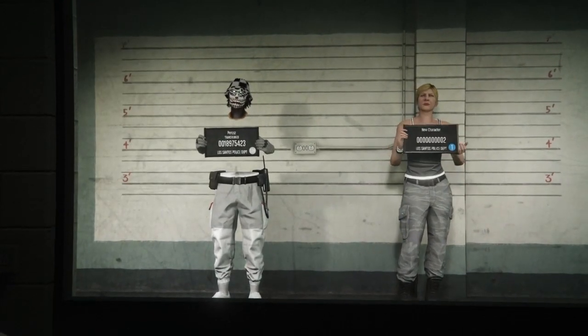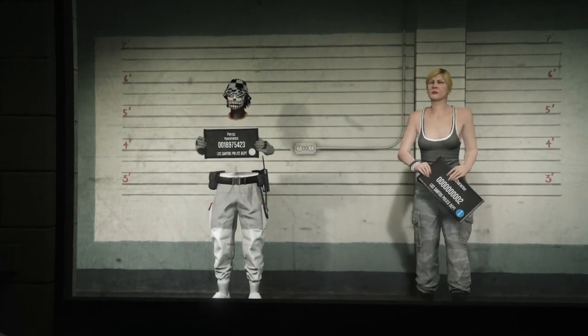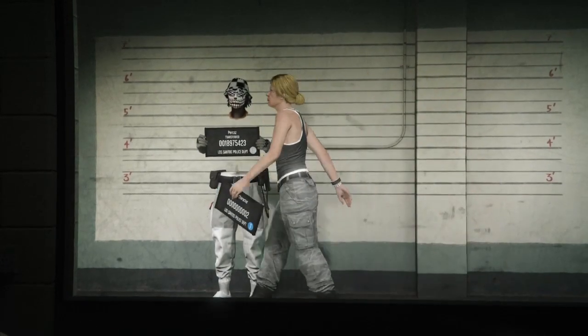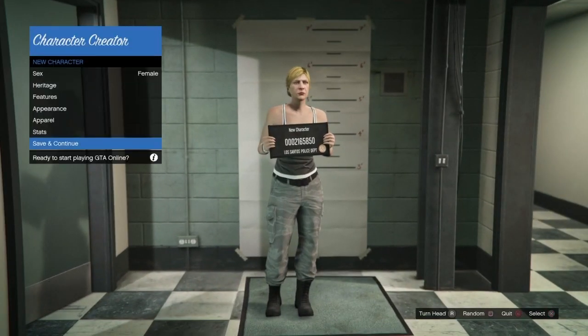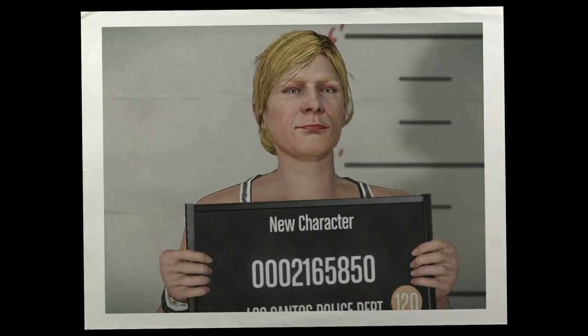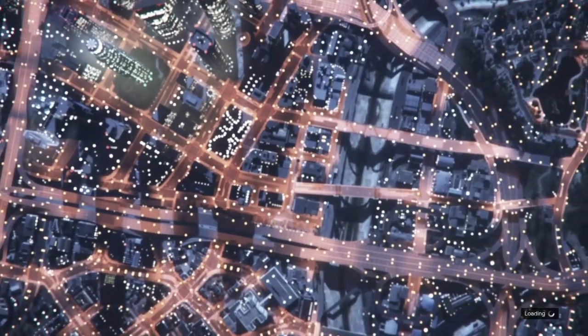Once you're in the swap character menu, go to the second character and press edit. If it's a male character, that's fine — just switch it over to female. Then save it, copy all the rank and everything, press save and continue when it's a female, then go into GTA Online.